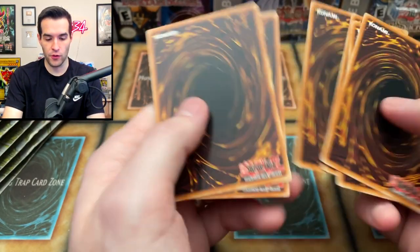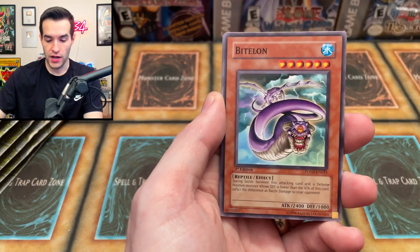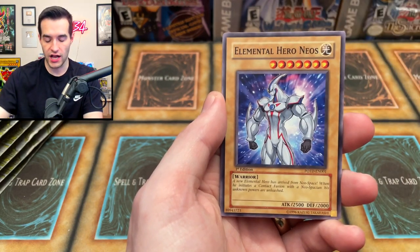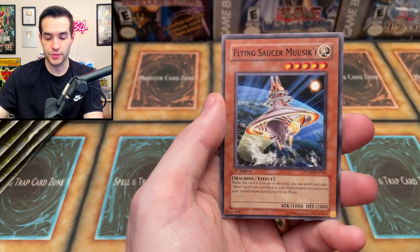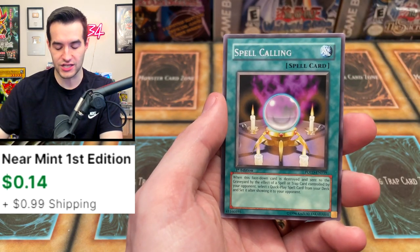One, two, three, four — Ultimate Rare, let's go! Destiny Mirage, Mausoleum of the Emperor, Bytelon, Ambulance Roid, Wonder Garage, Elemental Hero Neos, D-Spirit, Flying Saucer, and a Spell Calling. So we are now 0 for 6 on foils, I think.